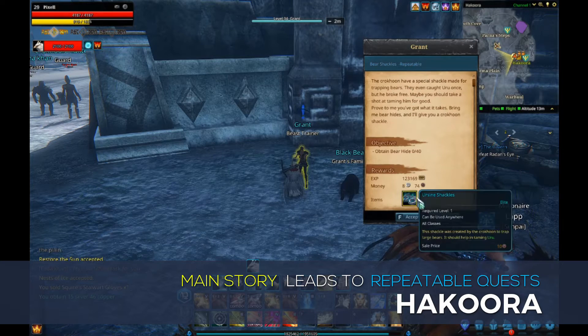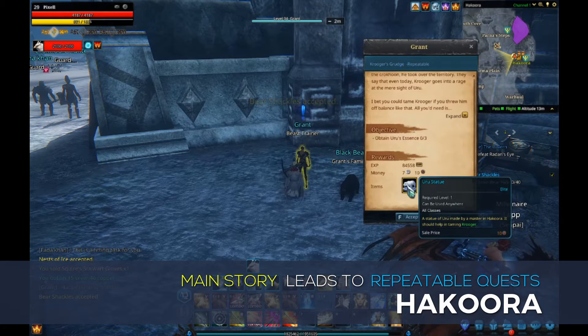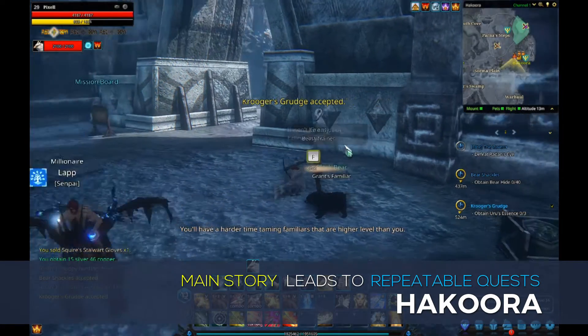In this video, we'll focus on the Bear Shackle quest, which requires you to collect 40 bear hides from ferocious bears in the Sorm of Plane. You can also obtain Kruger's Grudge, which you can complete while in the same area. Pick up both quests and head north from the town into the Sorm of Plane.